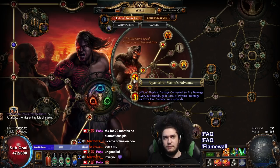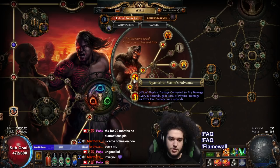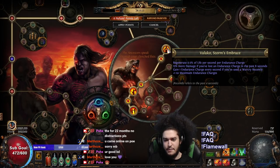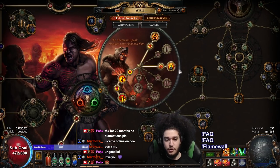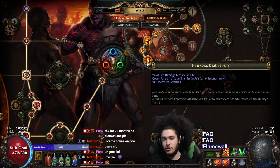I used Holy Flame Totem with plus to Physical Gems, and then ended up going Bladefall at level 28 — and then you don't really need to change anything. After I grabbed Nahamu's Flame Advance, I grabbed Valakko's Storm Embrace, just because I wanted Endurance Charges throughout leveling to be a lot more tanky, since the build didn't feel super good at the beginning — this kind of really fixed it. Then for Merc Lab I grabbed Tassalo's Cleansing Water, so by the time you're entering maps you have a bulk of physical damage converted to fire, and the Recovery Roll is actually really nice as well. Then at the bottom you get Hinokura's Death Fury, so that by the time you're in mapping, you get a lot more damage and good sustain.